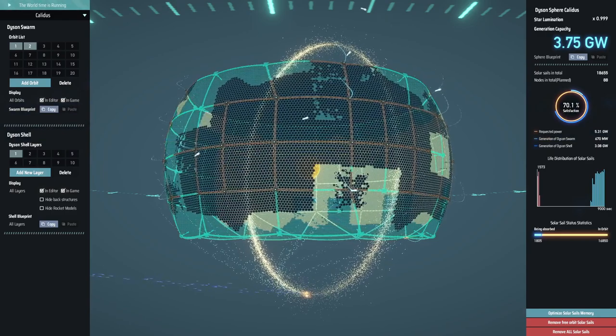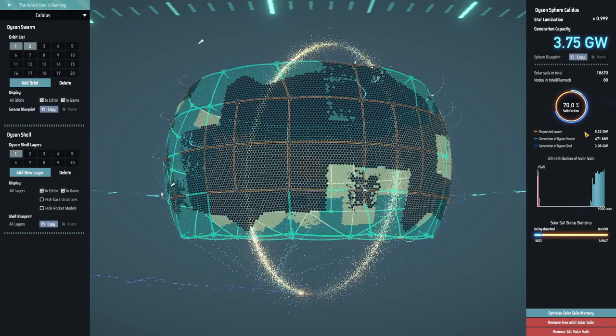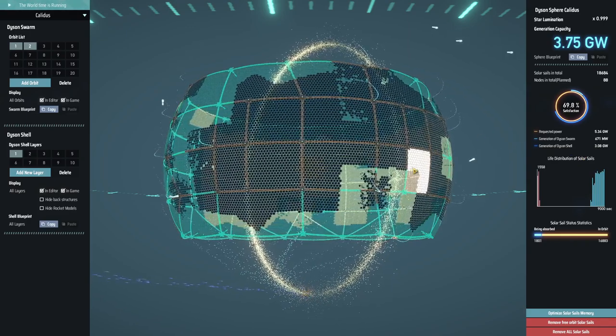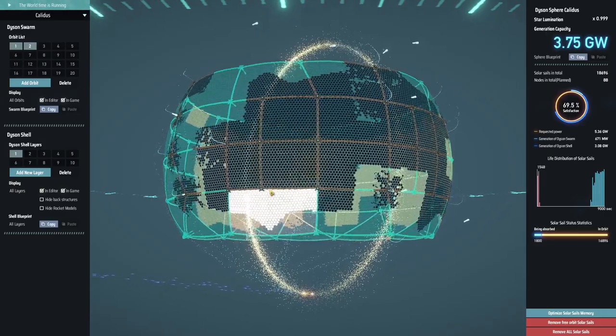The goal is to get the Dyson Shell to the point where it's providing all of the power I need. We're not there yet — only at about 60% of the way so far. But we are heading in the right direction; it's gone up a lot from where it was before. So yes, things are going well.